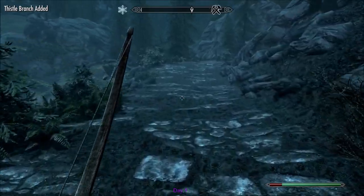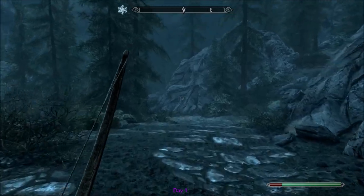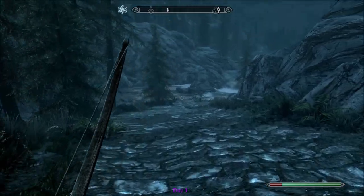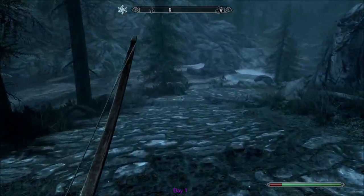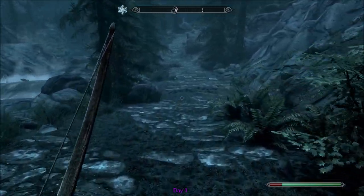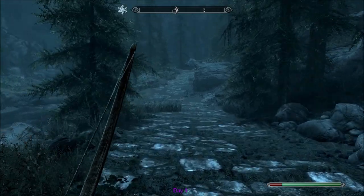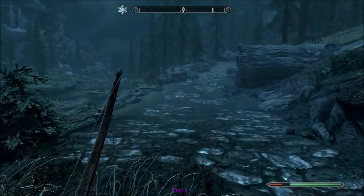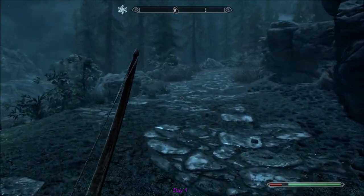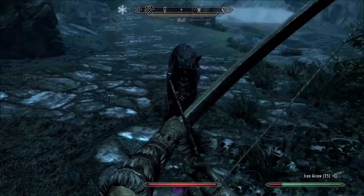There is an exploit I'd like to pull off where I can wear multiple pieces of armor at once. In order to do that, we're gonna need to go by Solitude first, but I'm not quite ready to do that, because there's a standing stone over by Solitude that essentially adds 100 to your carry weight and makes any armor you're wearing weightless, which is very helpful.